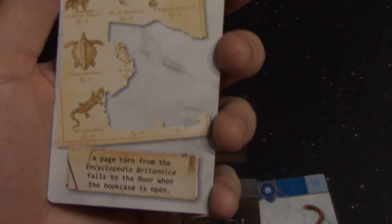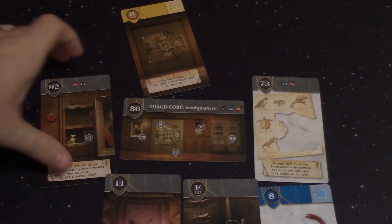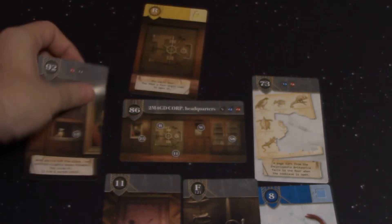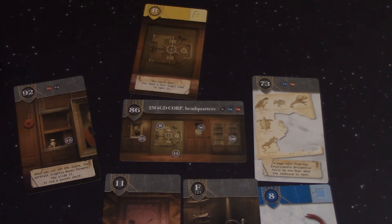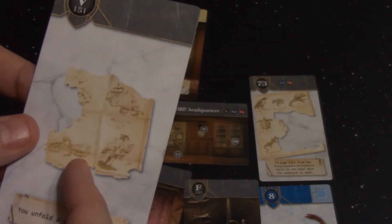We've got a map. A page torn from the Encyclopedia Britannica falls to the floor when the bookcase is opened. We've got various different creatures and numbers underneath there — and there's some stuff missing. One thing that took me a little while to figure out my first time playing through was to look very, very closely at the origami. There's actually a V hidden right there. This is part of why it helps to play with a larger group — somebody might notice that if you didn't.